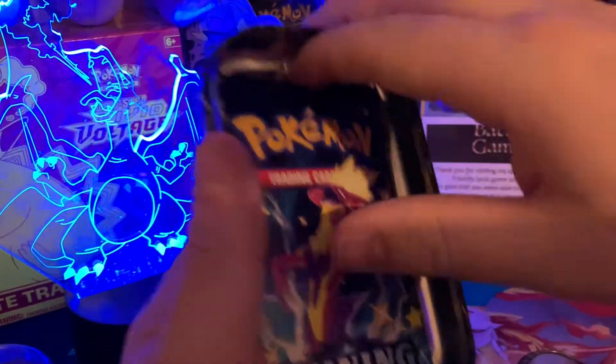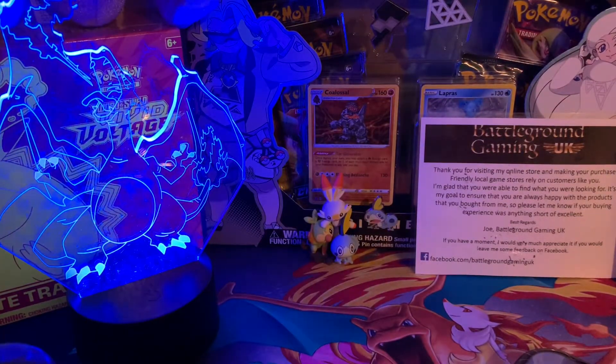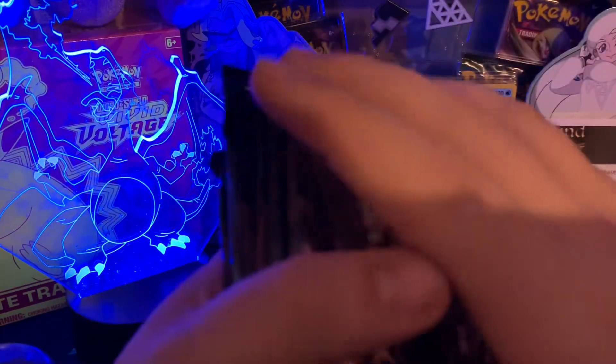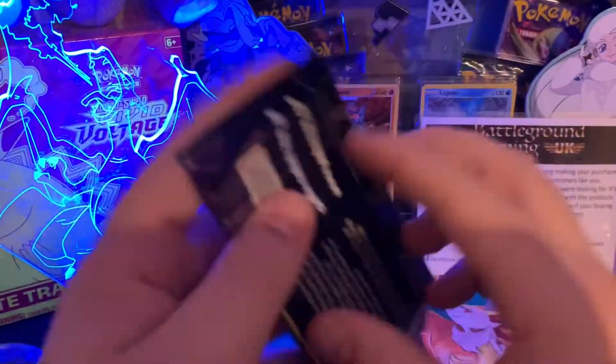So we haven't got ourselves a Dragon-type pack out of these tins, but that's not a problem — we've got six booster packs to open chasing that Charizard, chasing that Skylar. I've seen a few YouTubers pack it, so congratulations to those. So yeah, there are our packs. I'm going to save the big boy for last, so let's go with a Corviknight pack to start with.